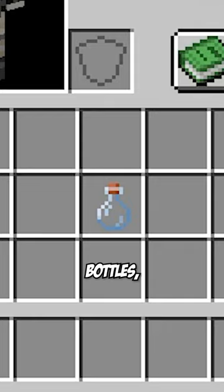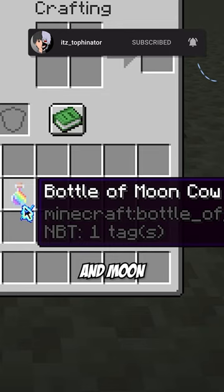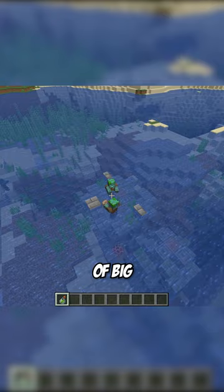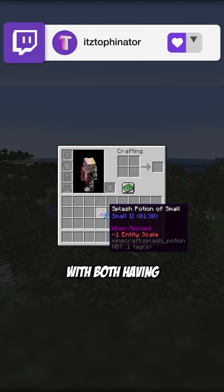They added cheese, which is what the Dimension is made out of, Bottle of Mooshroom and Moon Cow, which turn you into a Mooshroom and a Moon Cow, and potion of big and small. The potion of big makes things big, including yourself, and potion of small makes everything small, with both having one and two variants.